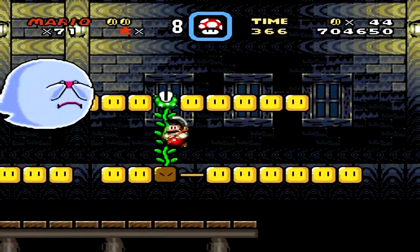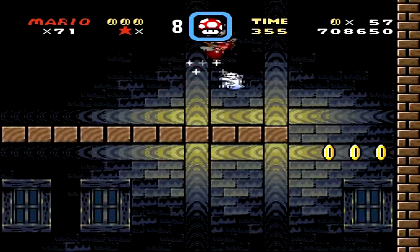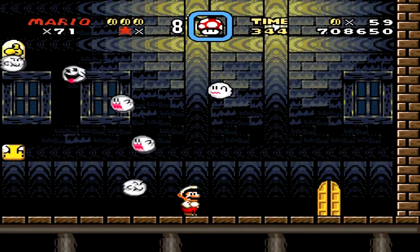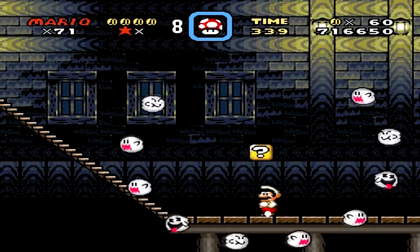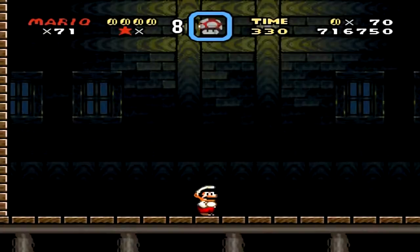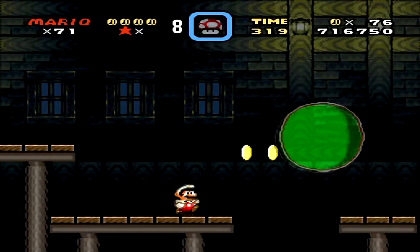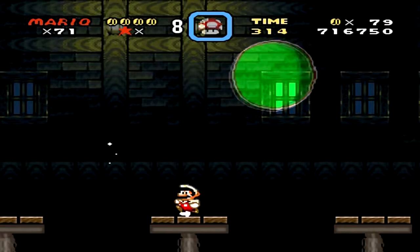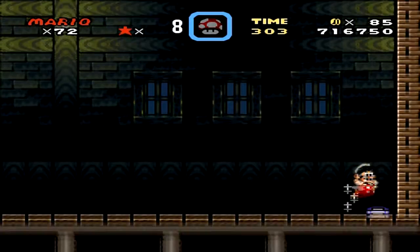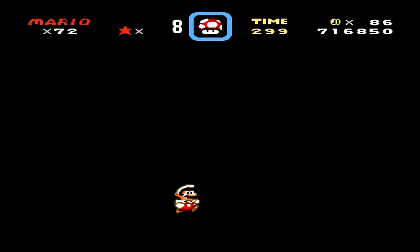Your first instinct would be to explore, but there are multiple paths and only one of them is the correct answer. If you take the wrong path then you're sent backwards, which is a pain. That's what ghost houses are in a typical Mario game. In addition, if you're going for 100%, most ghost houses will have secret exits. Thankfully in this game, this is one of two ghost houses that does not have a secret exit, so all you gotta do is find the real exit right here and beat the level.